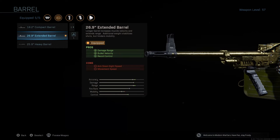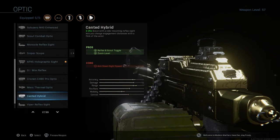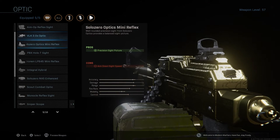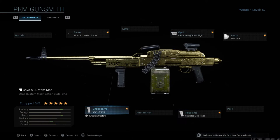Next we have the holographic sight APX5. Holographic is what I use, but you can use other things. Holographic kind of hinders mobility a bit, so if you want to keep your mobility, you can use something like the Cronen Mini Reflex or the Solo Zero optics mini reflex — reflex sights tend to aim down quicker than others.